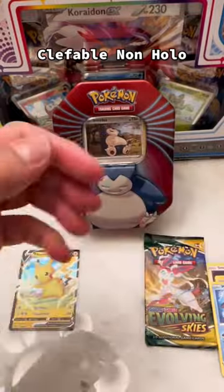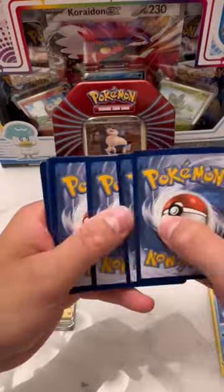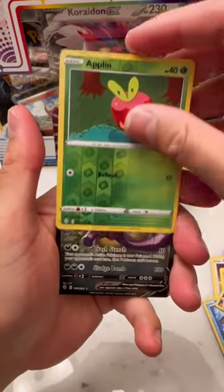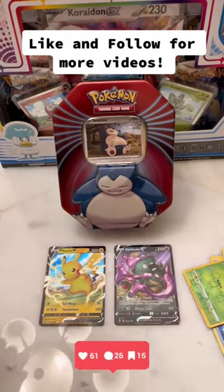We have a non-holo — we saved the best for last, so let's see what we can pull in the Evolving Skies pack. Our final pull is a Garbodor V. Like and follow for more videos.